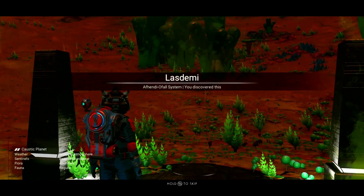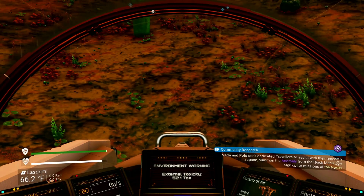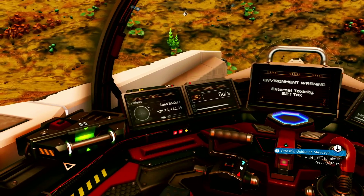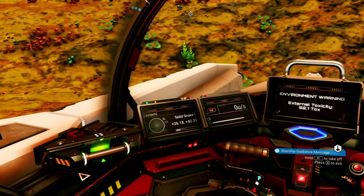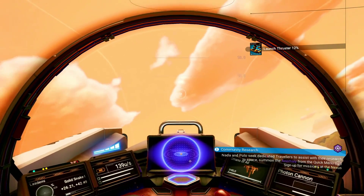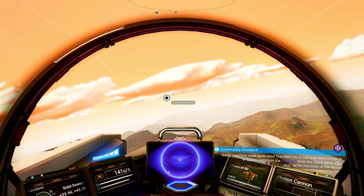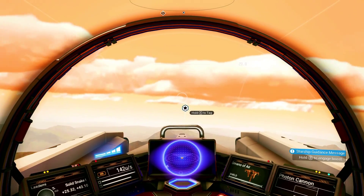Once you land on the other side, stay on this planet — the crash location is on this planet. Jump into your starship and let's go. I fly in first person. On the left you'll see your coordinates; mine are plus 26 and plus 42. As you move, those numbers change. We're looking for specific coordinates. Head south right from the portal — that makes it a lot easier and you should get there pretty quick.